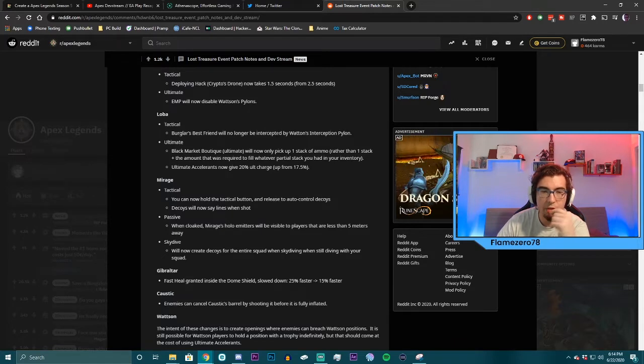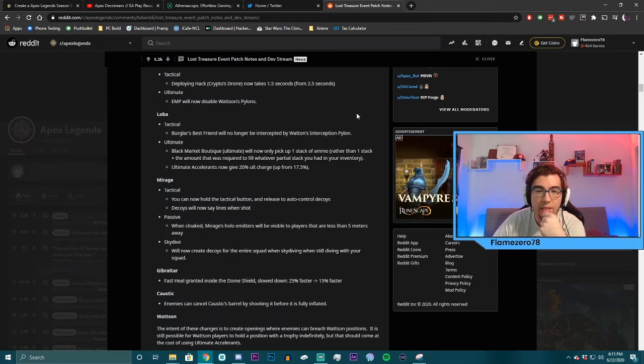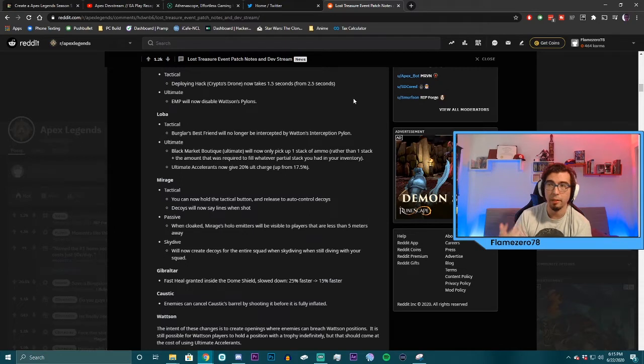What was happening before is that if you threw Loba's tactical, Watson's pylon would cancel it out. Her ultimate Black Market Boutique will only pick up one stack of ammo rather than one stack plus the amount required to fill whatever particular stack you had. The ultimate accelerant charge also goes up to 20% from 17.5%. Loba looks like she's going to be able to use her ultimate a little bit better. I like the ability that she can now go into a Watson place — a lot of people were trying to do that but couldn't because it got intercepted by the pylon.